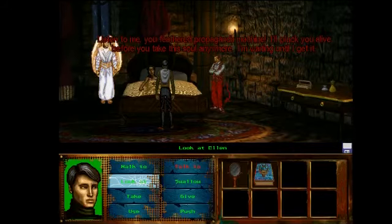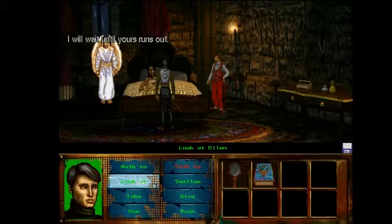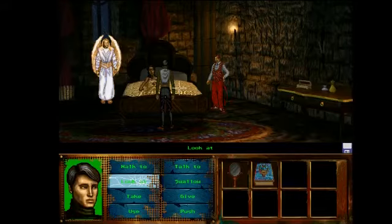'Listen to me, feathered propaganda machine — I'll pluck you alive before you take this soul anywhere.' They all compete for her, and until yours runs in here in Ted's section, he kind of thinks he's the only one who deserves her. I'm guessing all of them think that. So now I can give the mirror to either the angel or the devil, and that will kill one of them.